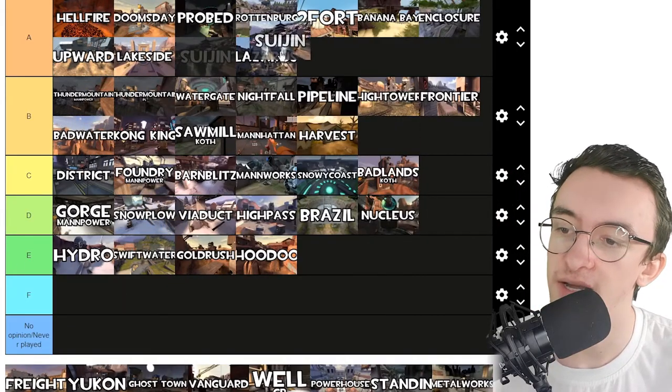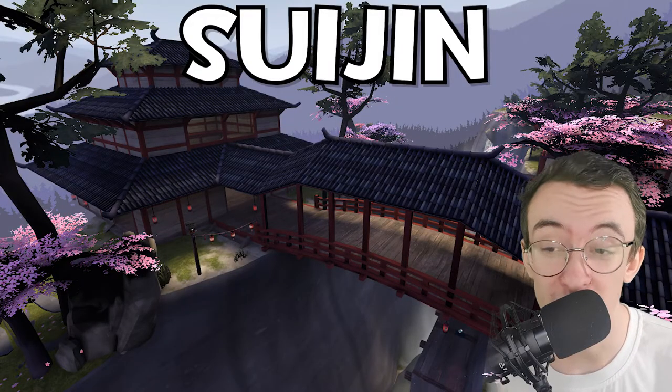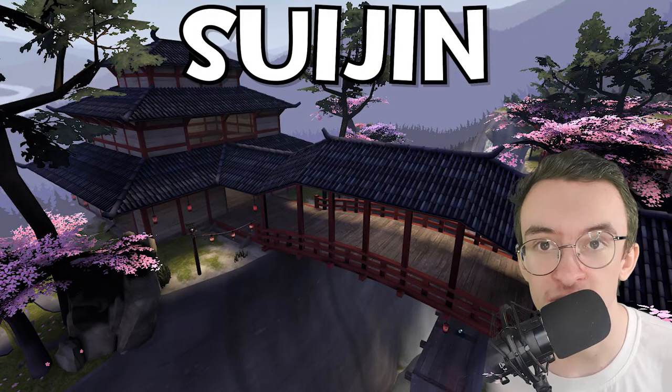Suijin on the other hand — that's A tier. That's a beautiful map. I think that's one of the best looking TF2 maps there is, and there are a lot of fun places to airblast people off. In case you don't realise, that's how I'm ranking a lot of maps — are they good airblasting places?